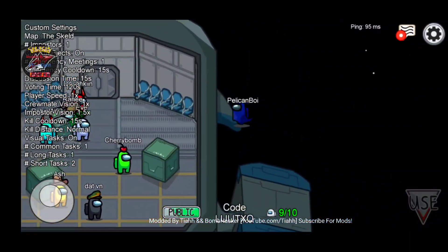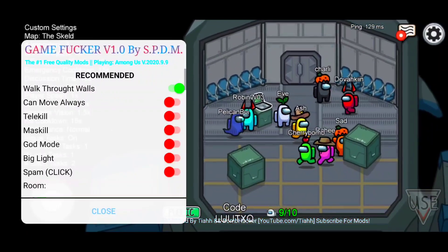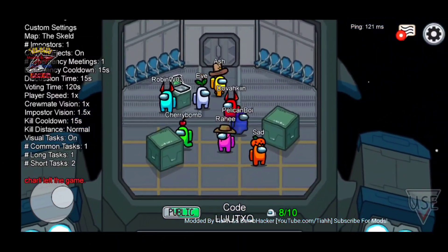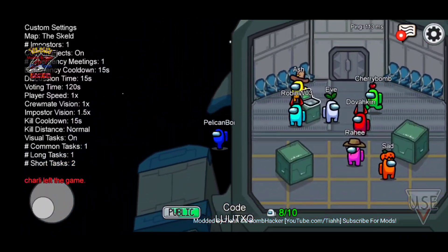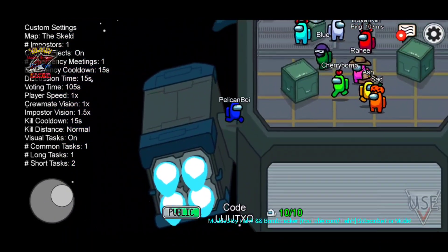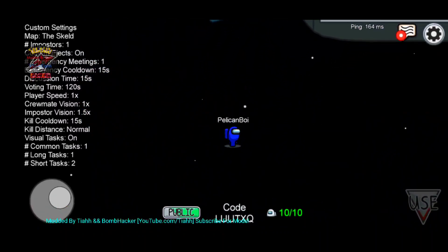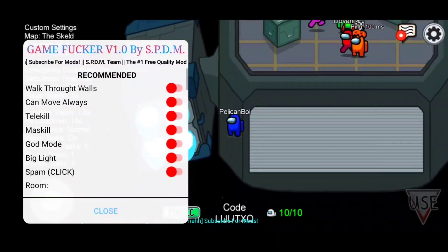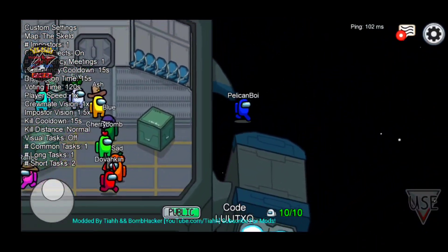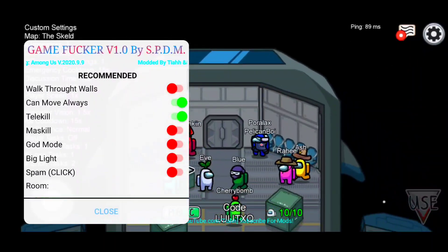We have Walk Through Walls - you basically become a ghost and can walk through any wall you want. People can actually see you and they're all like 'what the heck is going on, how is this guy outside the map?' You can also do Can't Always Move, so if you're chatting and they call a vote, you can run around while voting is happening. Then there's Telekill.